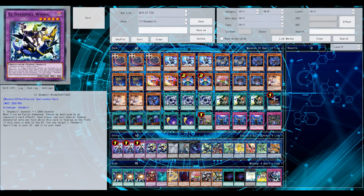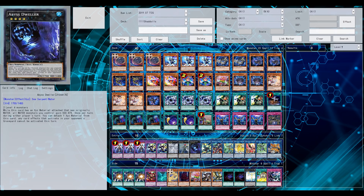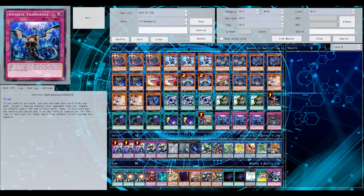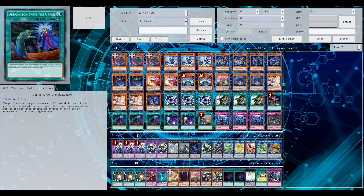El Shadal Construct has returned to the TCG at 3 currently. Before the most recent TCG Banlist, Construct was at 1, but now it's at 3.